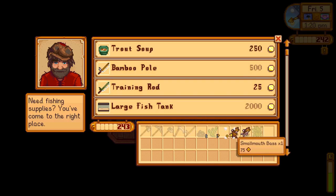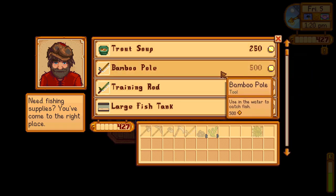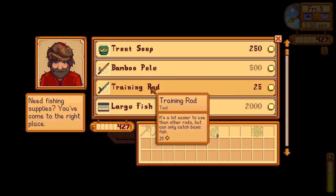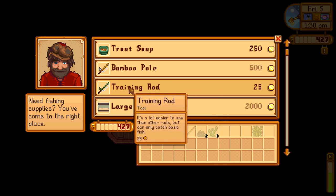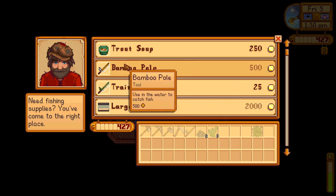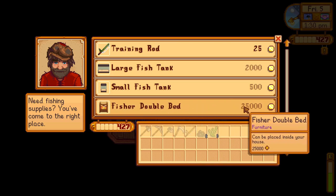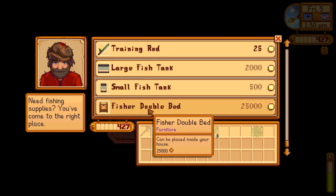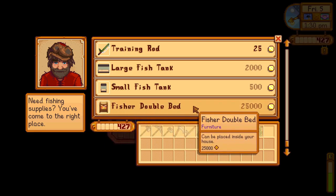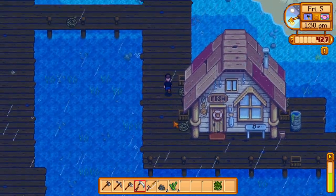Here's old Willy — let's sell these. We can almost afford the next level fishing pole. He's got a training pole that only catches basic fish — I've never seen that before, must be a replacement if you lose yours. He's also got a fisher double bed for 25,000 gold — Willy, what's wrong? Are you crazy? That's not worth that much!